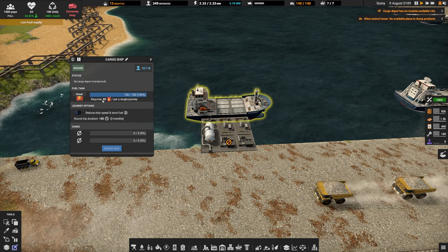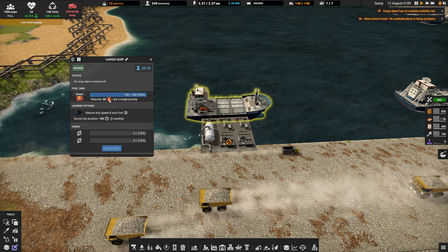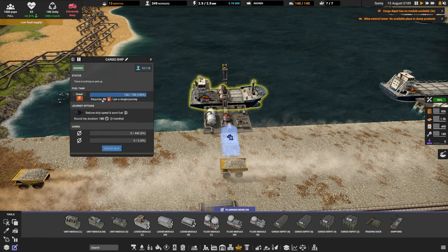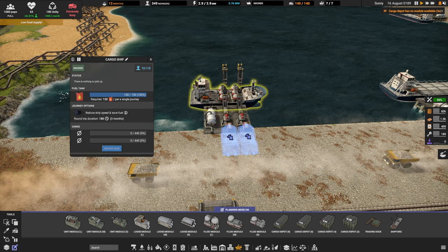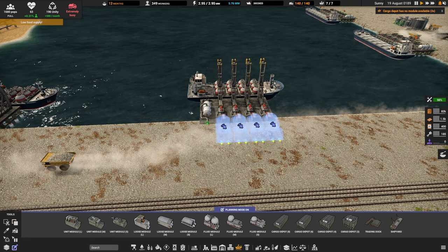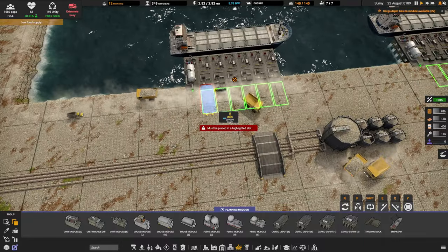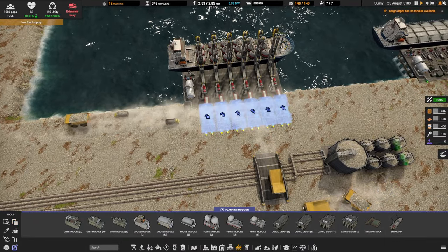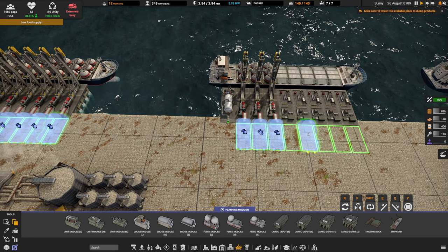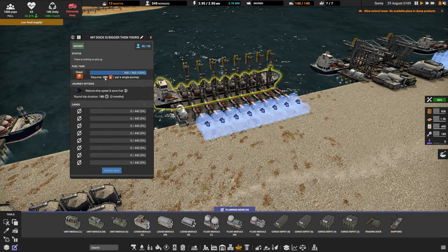So fuel efficiency: to start with, every single boat is going to use 60 diesel per round trip, assuming it doesn't actually have any cargo modules. If we add cargo modules, every single time I add another module it's going to add another 30 diesel to the consumption. That means a fully laden level two ship will require 120 diesel, a level four is going to require 180 diesel, a level six is 240, and of course our level eight ship with all modules will need 300 diesel per round trip.